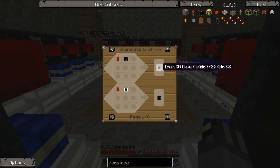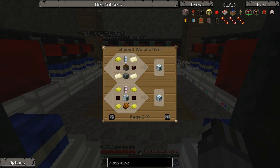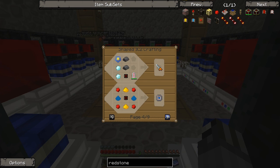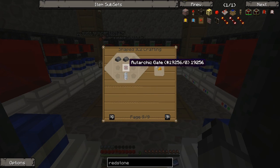Redstone chipsets can be used to make AND gates and all these different gates. These automatic gates can be used to make different things — the LESU block is a different block from what the pulsating chipset can make. It's an extremely good way to replace items that you'd normally have to spend electronic circuits on, like solar panels and lapotron crystals and anything that really requires an electronic circuit.